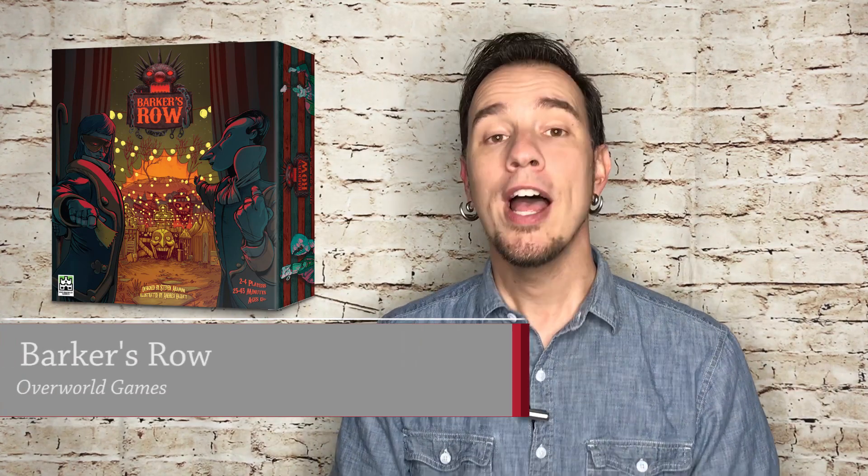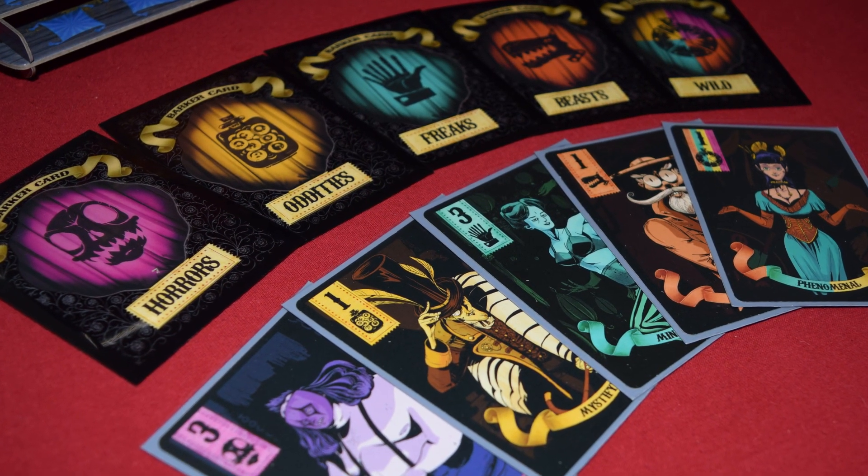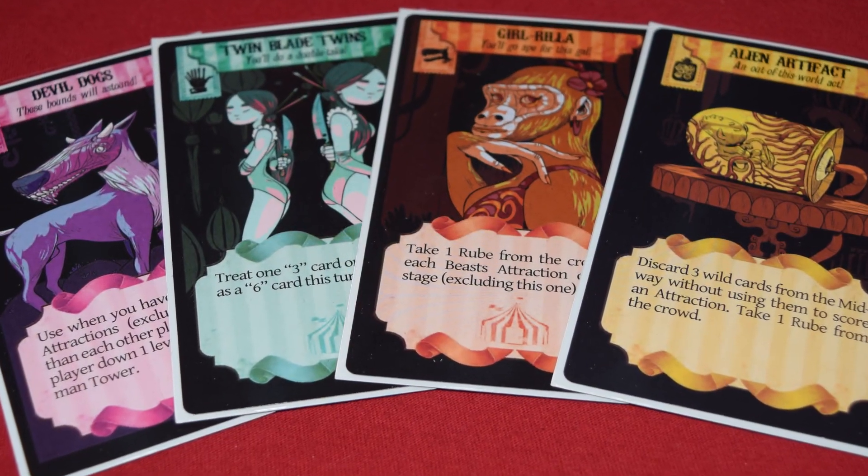The theme on this game is fantastic. It does a great job implementing the smallest details — from the 3D grandstands to the 13 rubes, which is perfectly catchy for a creepy sideshow. You have the strongman tower, the screen-printed meeples, and thematic cards. A lot of attention to detail went into this game, and the art does a great job conveying the theme. The barker cards are color-coded to match their grouping, and the attraction cards look great overall.